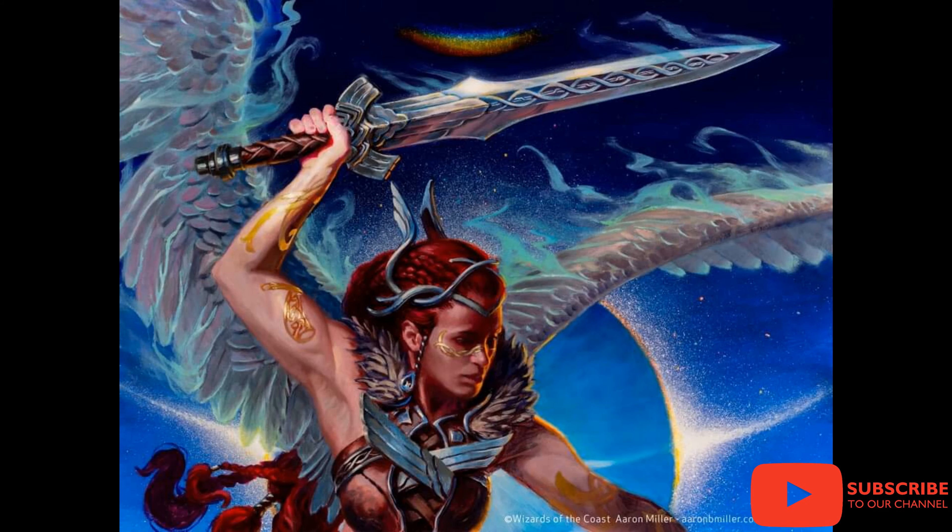The last card in today's spoiler is Glorious Protector, costing 2 and 2 white. It's a 3-4 angel cleric with flash and flying. When it enters the battlefield, you may exile any number of non-angel creatures you control until it leaves the battlefield. Foretell cost is 2 and 1 white. It's a nice creature to protect your non-angels — say a board wipe is coming, you flash in Glorious Protector, exile those creatures; when Glorious Protector dies, they all return. Very good card. Tune in to my channel for more Kaldheim spoilers and anything related to Magic: The Gathering and the collectible world.